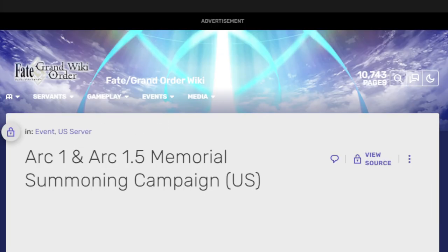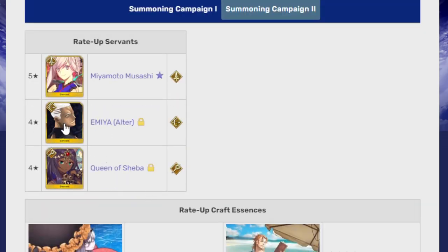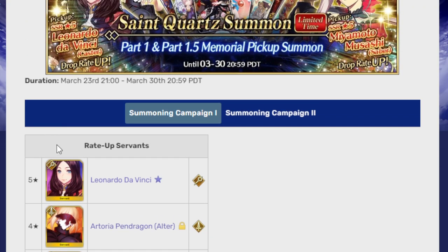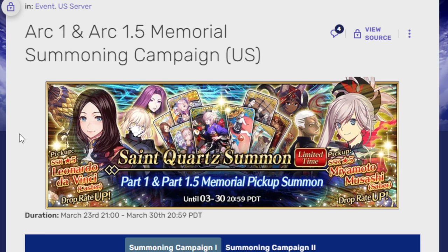I wanted to talk about them and give some thoughts about the units. I'm sorry I couldn't give much about Emiya because I really don't know much. I've used Sheba a decent amount, I've used Gorgon a decent amount, and everyone knows her problems. This is a tough banner — not because you need to get them, but they're hard-to-get units and some are really fan favorites. A lot of people love Da Vinci and Musashi, so for the most part, those fans have already summoned.